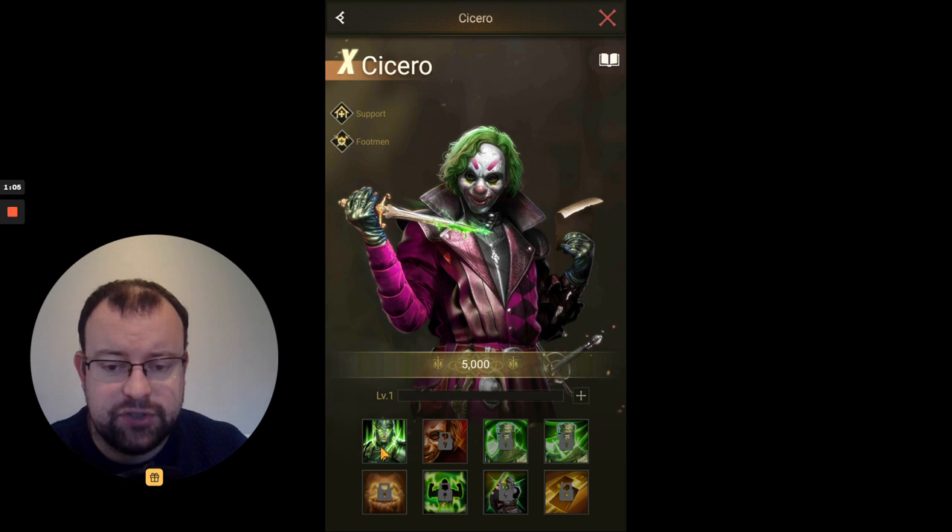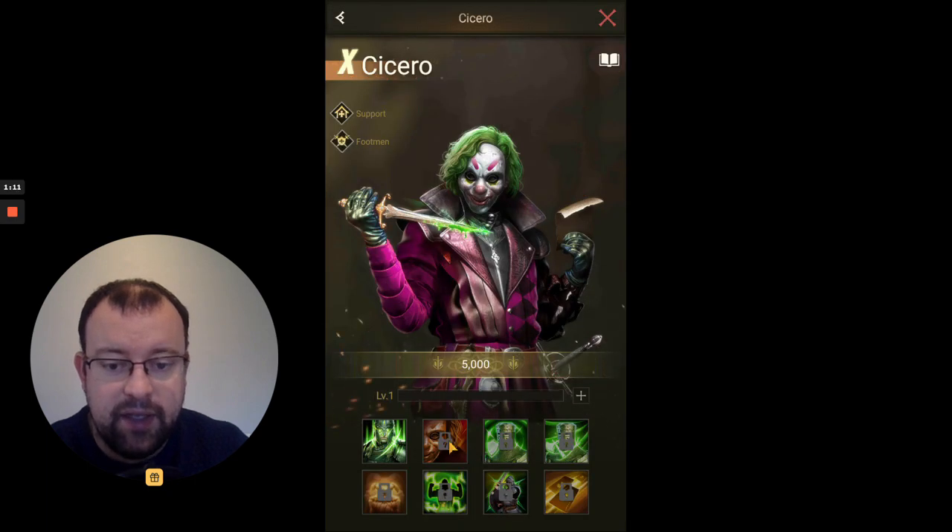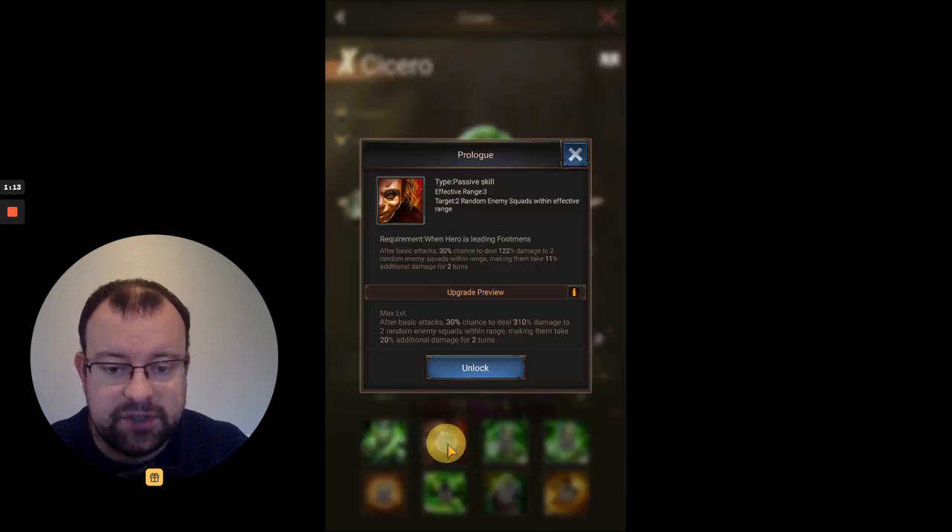Let's have a look at his skills. First skill is of course the Dictator skill, increasing marching capacity to 23,100. His first hero-specific skill, Skill 2, is Prologue. It's a passive skill — passive skills activate after the troops have done basic attacks. Its effective range is three and the target will be two random enemy squads. That's why you want him on the front row, so that this skill will reach any of the three enemy squads.